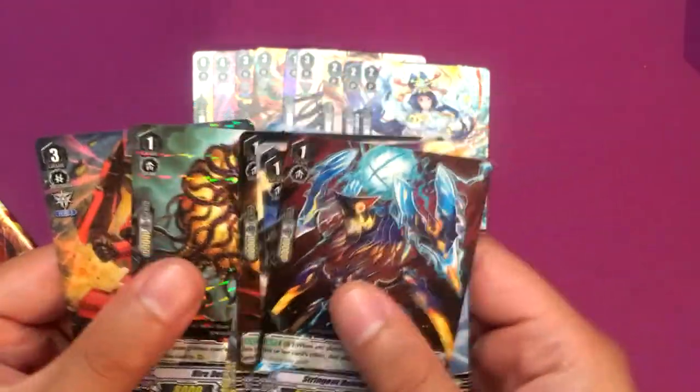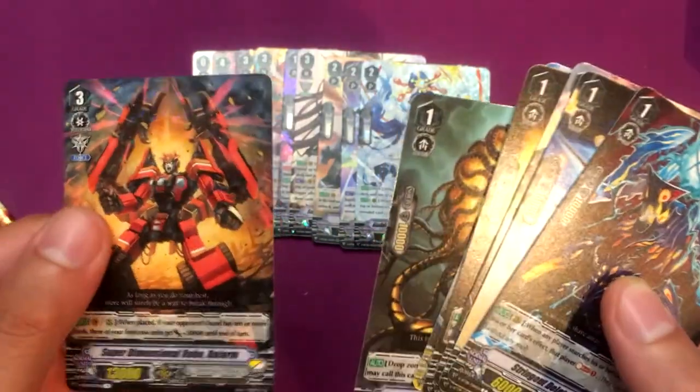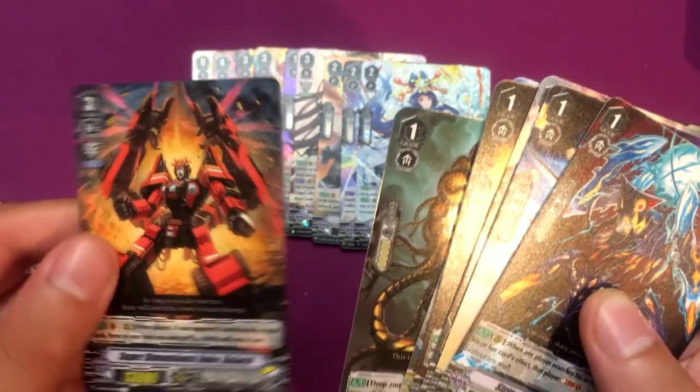Tiramisu. Oh, Super Dimensional Robo Die Arm — which is really cool looking, kind of funny in a way. All right, last pack. I think I got all the holos for sure, but I may be miscounting.